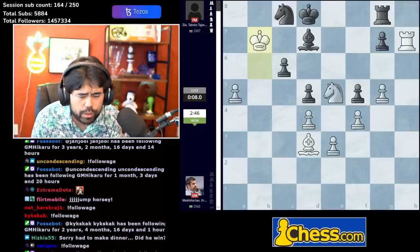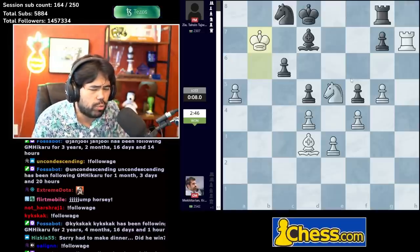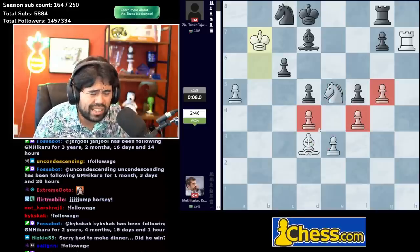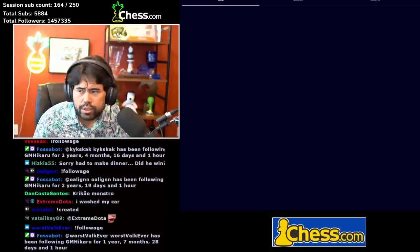Knight c8, king b7, and Krikor wins the game. This was the first game my mod suggested — Krikor against Zia Tassian Tajwar from Bangladesh. A very technical game by Krikor against a slightly lower-rated opponent — very well done. Here's the next one.